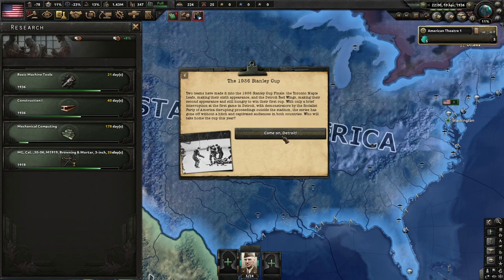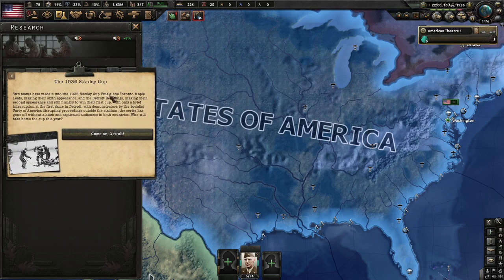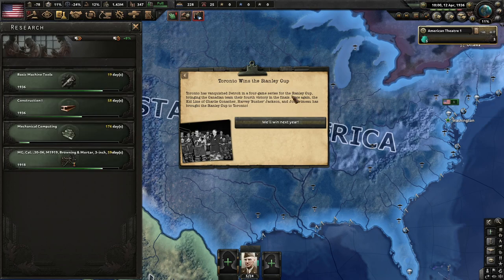Let's see the Stanley Cup — the two teams that made the 1936 Stanley Cup Finals are the Toronto Maple Leafs making their sixth appearance and the Detroit Red Wings making their second. With only a brief interruption by Socialist Party demonstrators outside the stadium, the series captivated audiences in both countries. Toronto vanquished Detroit in a four-game series, bringing the Canadian team their fourth victory. The Kid Line — Charlie Conacher, Harvey Jackson, and Joe Primeau — brought the Stanley Cup to Toronto.